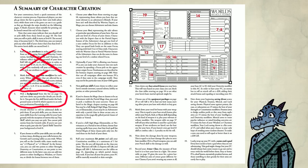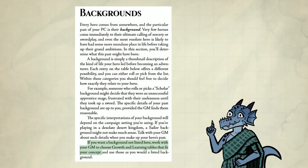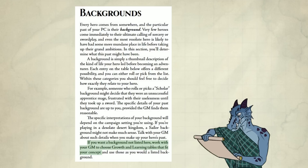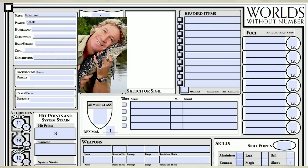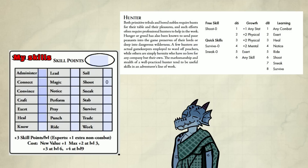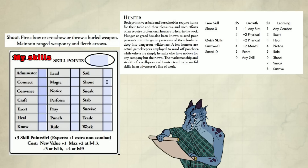Step three: pick a background from the list on page 11, and note down any particular details you decide for it. You gain the free skill listed under the background name at level zero. The book says if you want a background not listed, work with your GM and choose growth and learning tables that fit your concept. That's nice — you can make your own background. I'll pick Hunter. My character concept is Steve Irwin. Here's my free skill: Shoot, now at level zero. The Shoot skill lets you fire a bow, crossbow, or throw a hurled weapon, and covers maintaining ranged weaponry and fletching arrows.